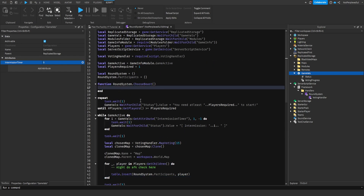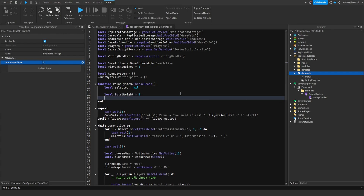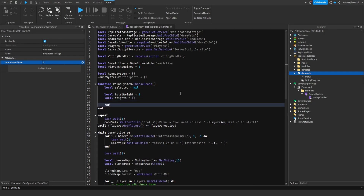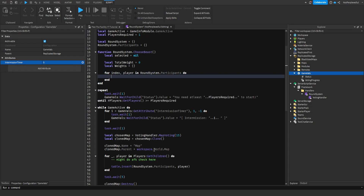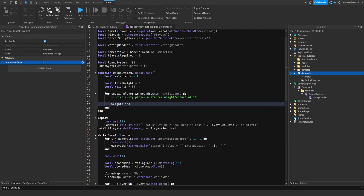We're adding them in there and now we could do choose beast. Local selected is equal to nil, because we don't want anyone to be selected until the round starts. This is gonna be a chance system. For index, player in the participants — because we added every single player in there — we're gonna give every player a starter chance of 10. Weights index is 10.